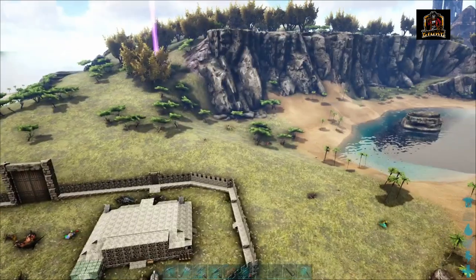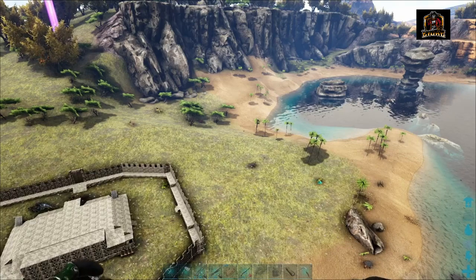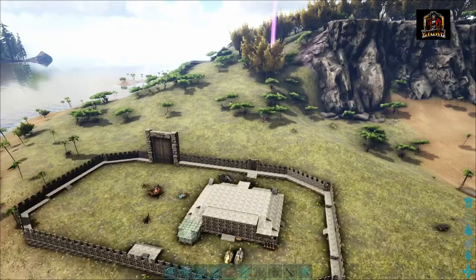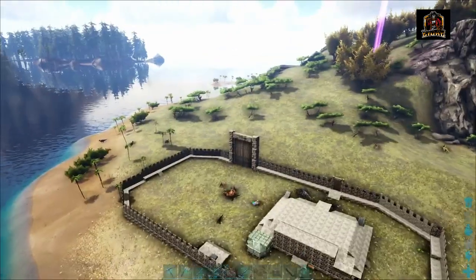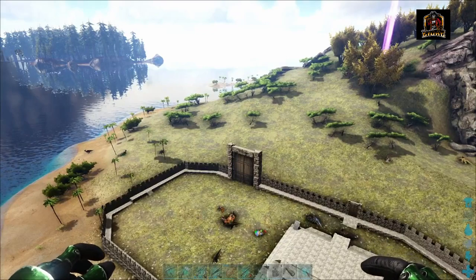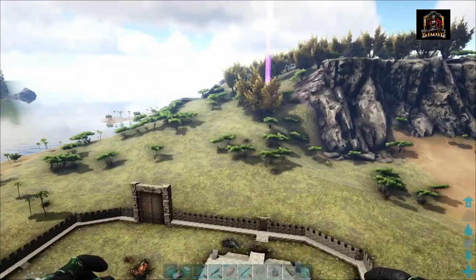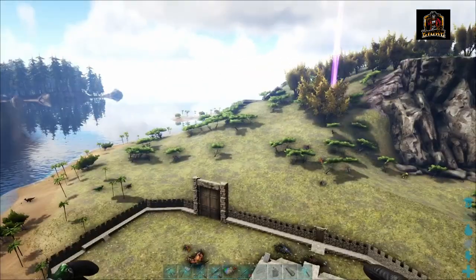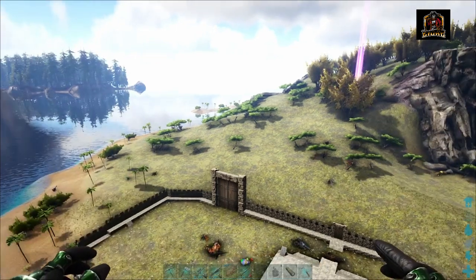Also down in here, another great thing about starting in this area is that you've got creatures like pteranodons to be able to tame so you can get yourself a starter flyer. There's also triceratopses and parasaurs for being able to run around and gather yourself berries. There is access to lots of trees, lots of stone and lots of bushes to be able to get yourself the fiber, berries and seeds that you require for the game.